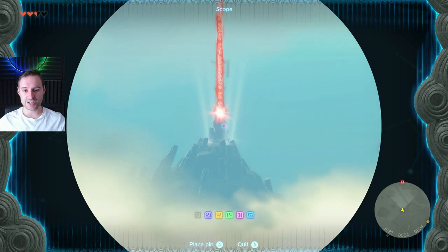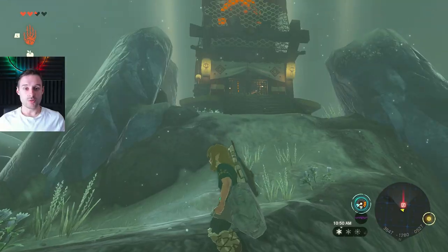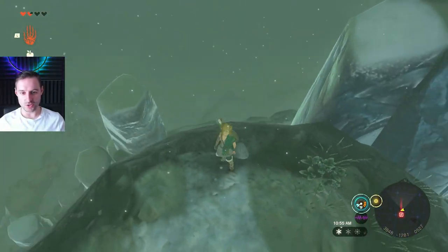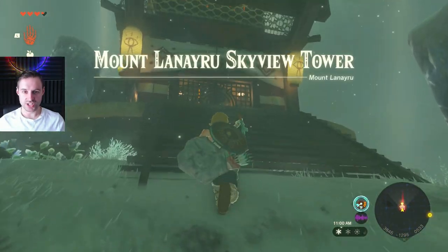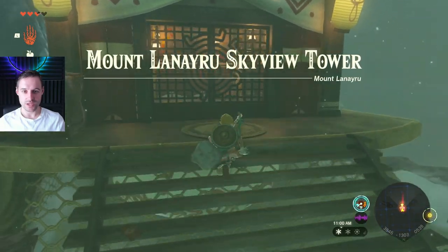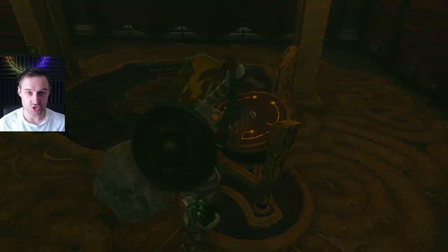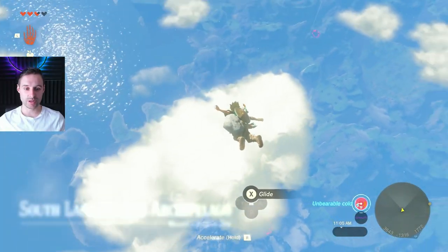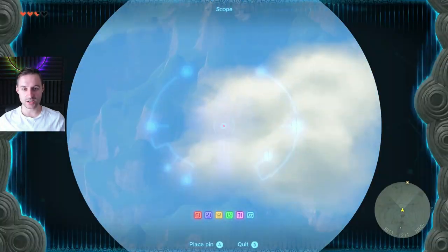The next tower is all the way at the very top of Mount Lanayru to the south. It's almost all covered in ice, so you can either take the path or climb up via the north side, which is not covered in ice. Once you get to Mount Lanayru Skyview Tower, all you have to do is open the door and in you go. The next tower is to the west — just face that direction and you can see it lit up clearly.